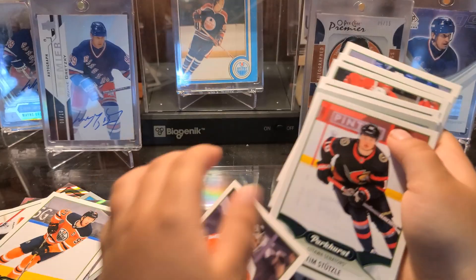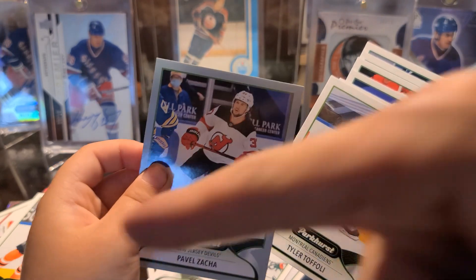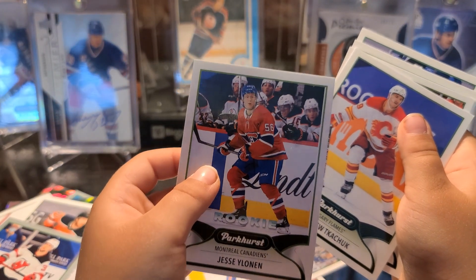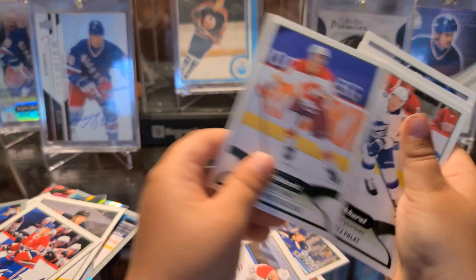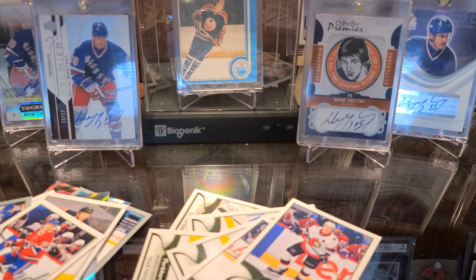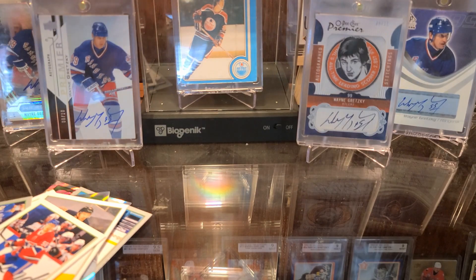Base card, base card — oh wait, that's a parallel with a gray border — Pavel Zacha, set him off to that side. Base, base — oh wait, a rookie — Jesper Boqvist. Yeah, that goes on that side, and the rest are gonna be base. All right, I get to open the last one. Jojo, you got the last pack. Grayson, you did awesome man, thank you so much!